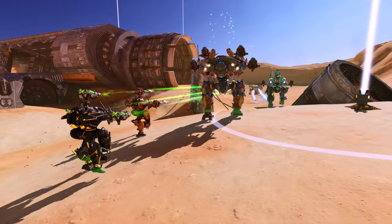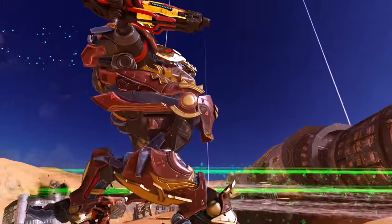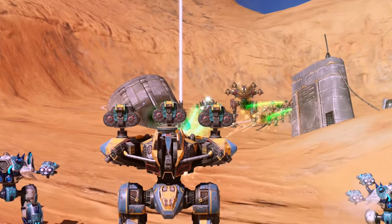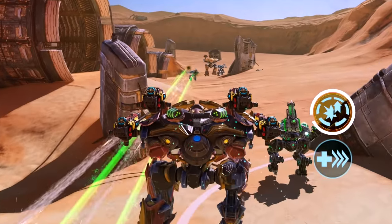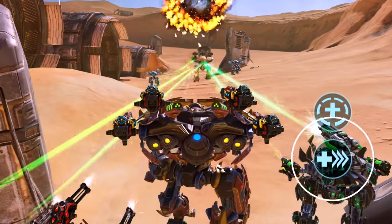So Heimdall has two modes: one for repairs and one for an all-in fight — a shapeshifter. I'm starting to like this. Let's investigate further. Titans usually have two abilities, right? With its first ability, Heimdall switches between repair and combat modes, but the second ability depends on the mode.